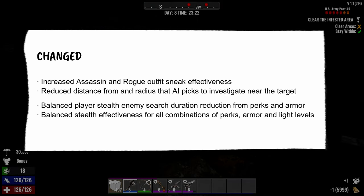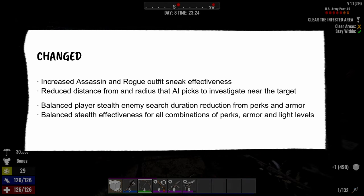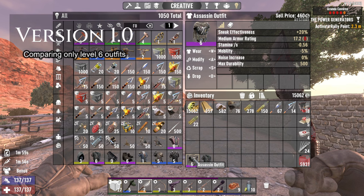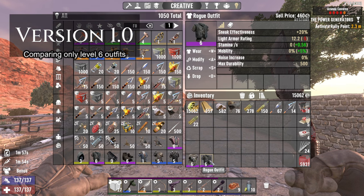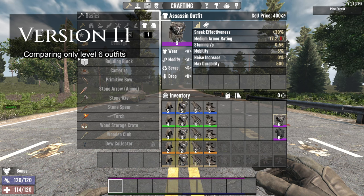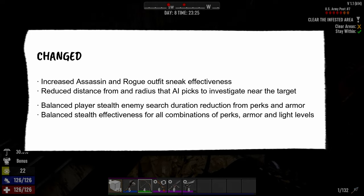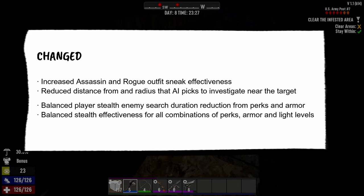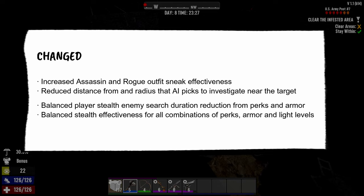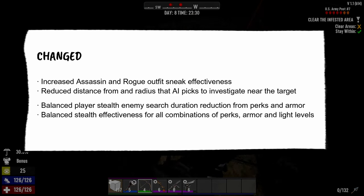Now back to other changes. Increased assassin and rogue outfit sneak effectiveness — if you check the base value of version 1.0, it was 20%, but now it's gone up to 30% in version 1.1. Next is reduced distance radius that a zombie picks to investigate near the target. The investigation radius is smaller, so they'll wander more precisely around the place they last saw you. If you hide well, you'll have a better chance of losing them.